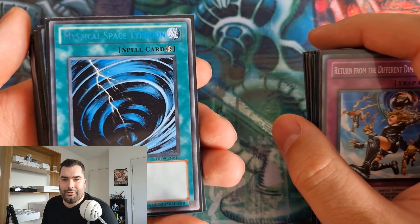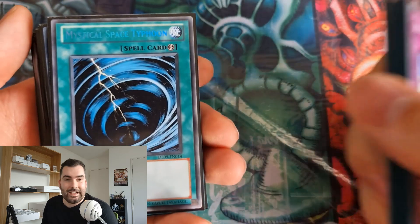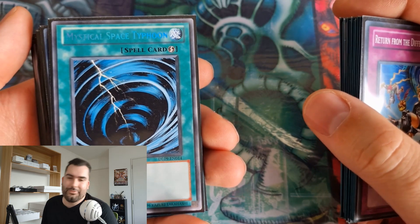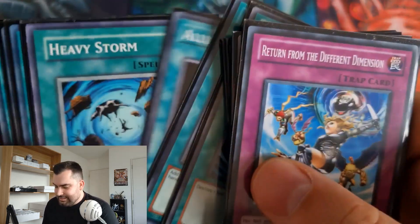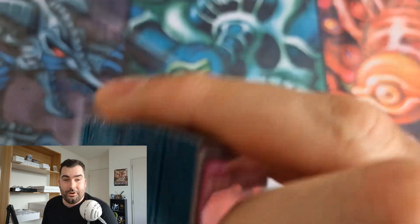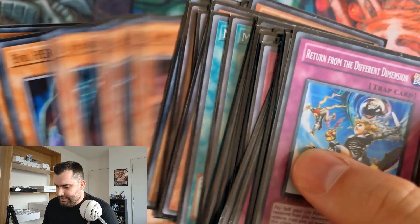I was sitting on a Stardust Dragon and my opponent tried to Brain Control it. I chained MST targeting his Brain Control, then chained Stardust Dragon to negate the MST, which gets Stardust off the field so he can't steal it and attack me with it. Some cool plays to know about for Edison — particularly the Stardust MST combo. Overall I'm really happy with the deck.